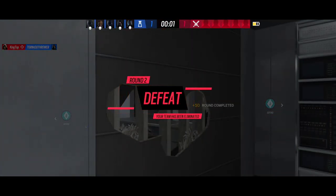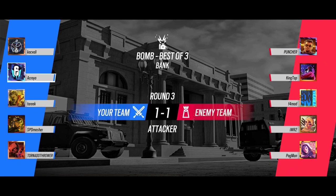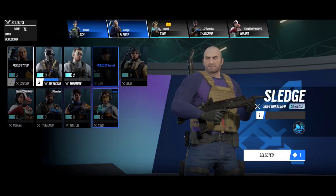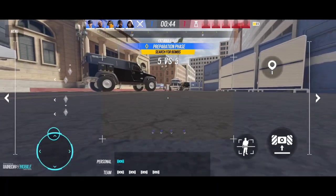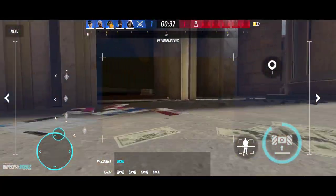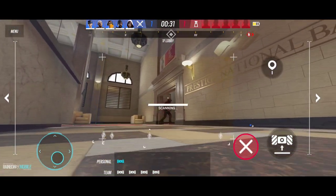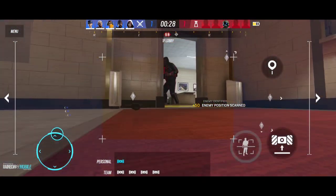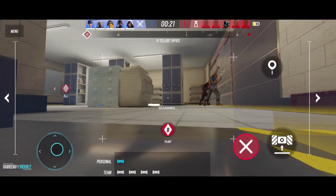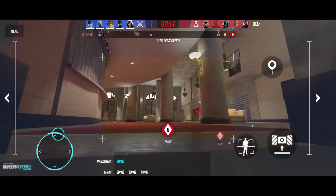This is a destructible environment — the wall took the bullet. If you don't know that it is a destructible environment, it means you can destroy the building. There are specific places where you can shoot through. Drones rolling out — we have to find the bombs. Let's put traps — we are putting traps. Let's look at one side.